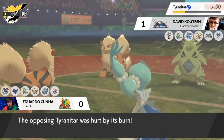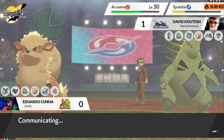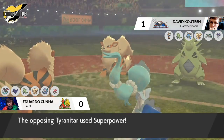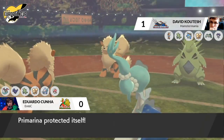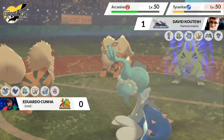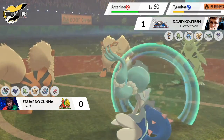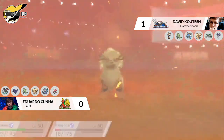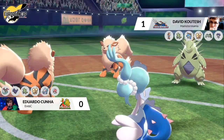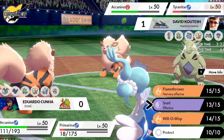Primarina is at 18 HP — very close because Tyranitar is now at minus three stages of attack. The Superpower did about 10 damage previously, so it'll be very close whether Primarina can survive both moves. But it goes for Protect! Tyranitar again targeting into Primarina, knowing it's the Pokemon that can force a game three. Snarl doing a little more chip to both opposing Pokemon, and the Arcanine goes for Heat Wave — misses the Primarina thanks to Protect. Sand is ending this turn so Primarina is safe from taking any additional damage.